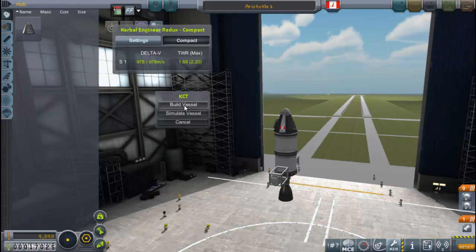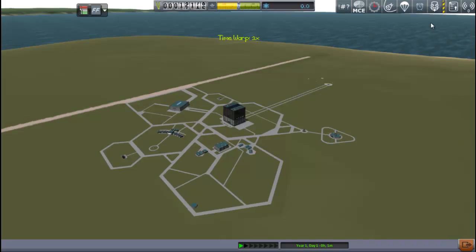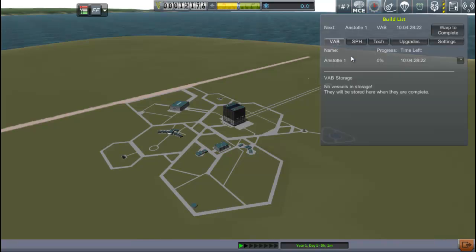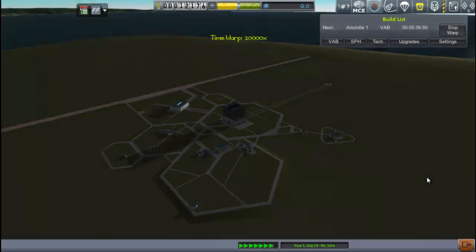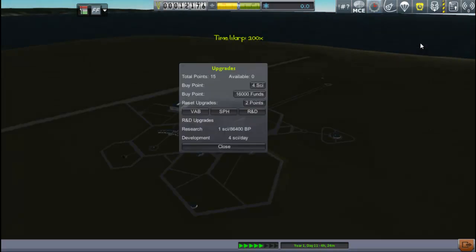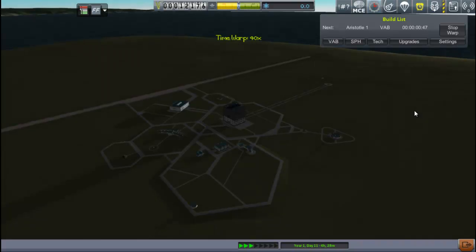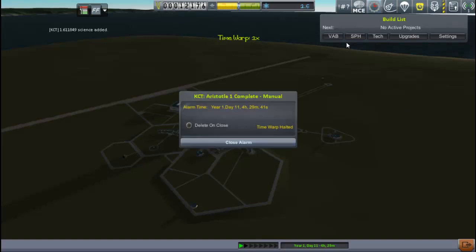Back to the editor. I hit the launch button, but this time I'm going to hit build. What ends up happening is I don't go to the launch pad — I end up putting that ship into the building queue. I can open up the building queue here, and you can see that it's going to take 10 days for me to build this ship. But thankfully I can just warp to that. We warp out — we're now 10 days into the future, it's now day 11. Done. It stops automatically, which is really nice.